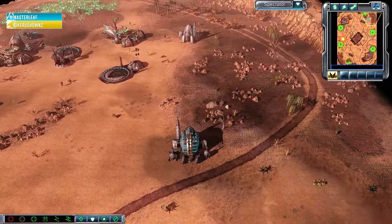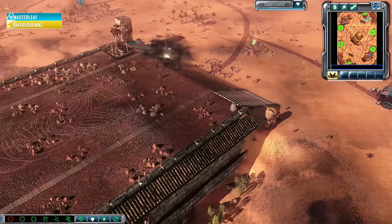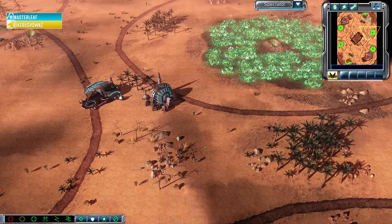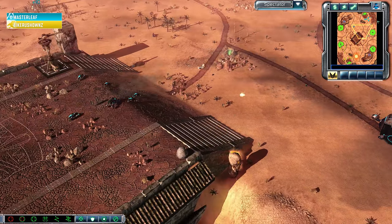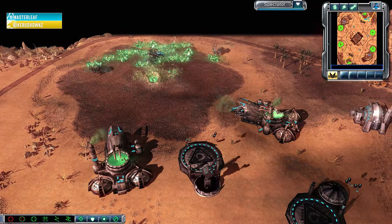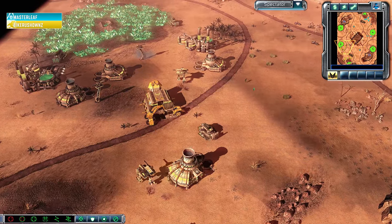MasterLeaf has moved his MCV to the far side of the field, which gives him more build radius on that side closer to his third — though I'm not sure it gives him that big of an advantage. His main field is about to dry up; he's still got six Harvesters there. As a result, he's just now getting his expansion Harvester.